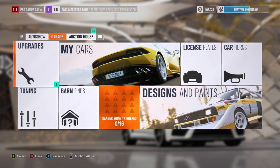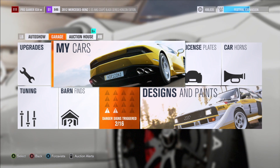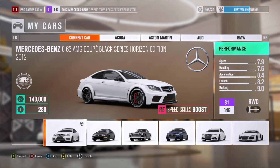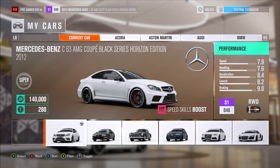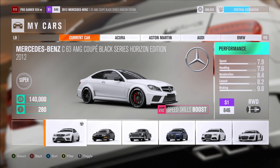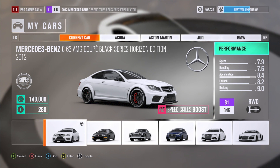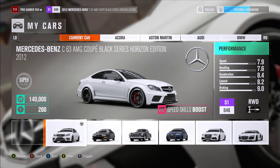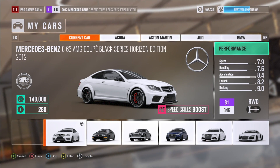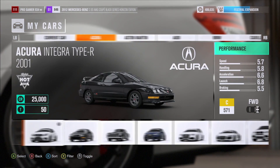The first thing you want to do is head over to the auto show and buy a car. When you buy a car, like you can see on my screen right now, this Mercedes has a high speed skills boost. You want to get a car that has a speed boost or an XP boost. If you don't have one, go buy one on the auction house because it'll be worth it.